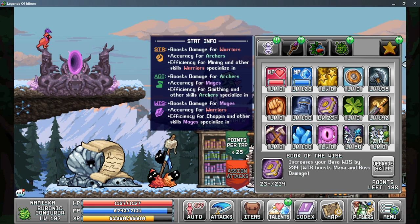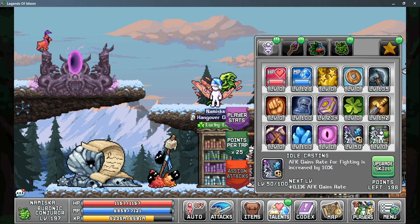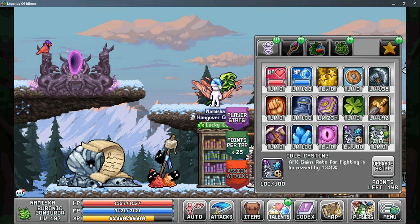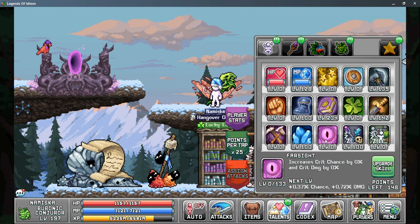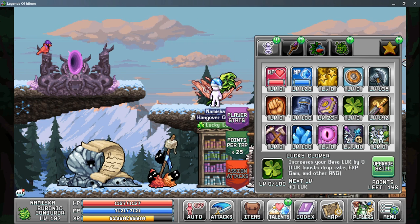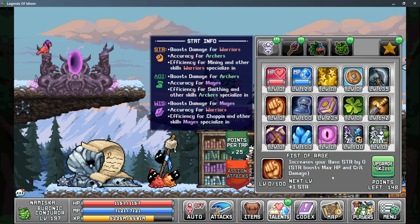If you have spare points to finish leveling up Idle Casting, you can throw leftover points into Farsight for more crit chance or crit damage. Lucky Clover is also a great way to help boost your drop rate or your XP gains. The last one to mention is Fist of Rage, as this can boost your maximum HP as well as your crit damage.